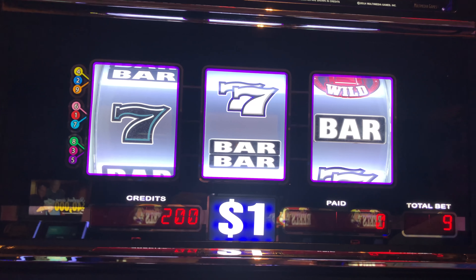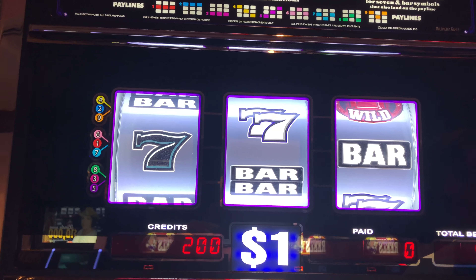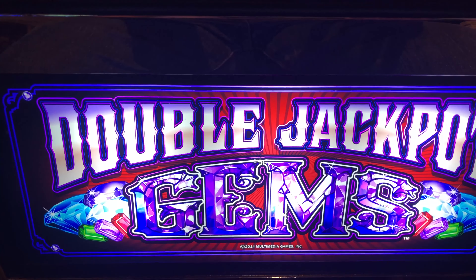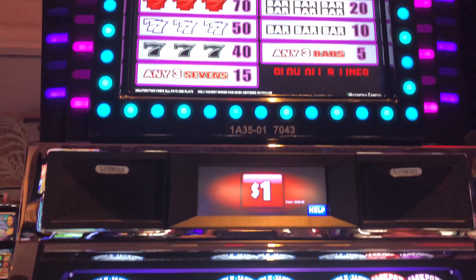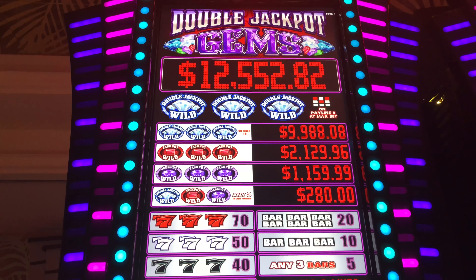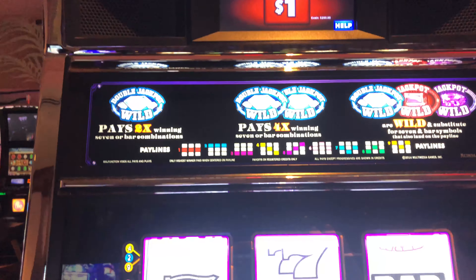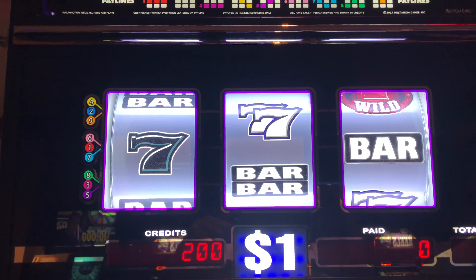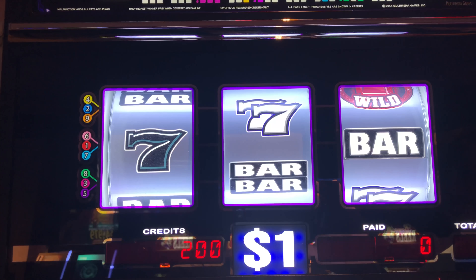Hi guys, LG Slots here at the beautiful Isle Pompano Park Casino, and we are playing the Double Jackpot Gems. We've zoomed down — there we go — beautiful machine. We're going to pan up here, this is a gorgeous machine. Our max prize is 12,552. There's 11,000 — want to get something good here. We're going to have $200 in at $9 a bet. So let's play, here we go, max bet.